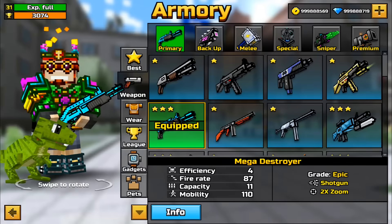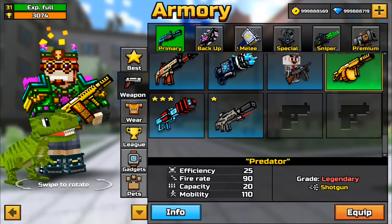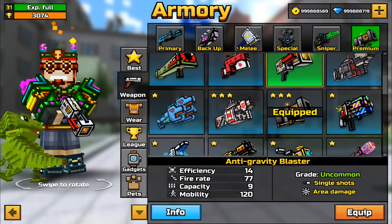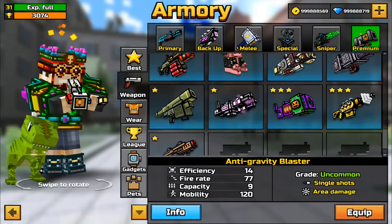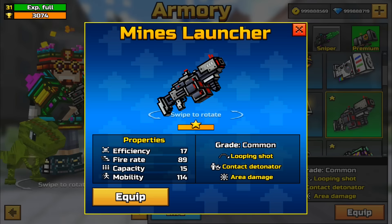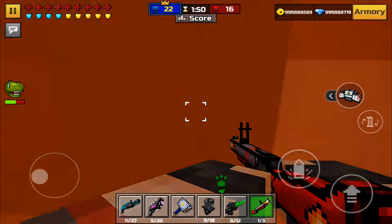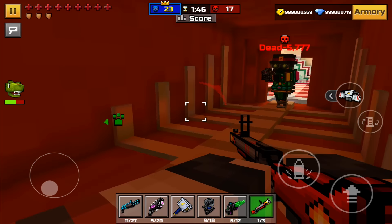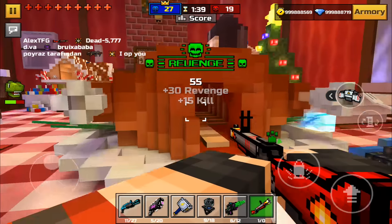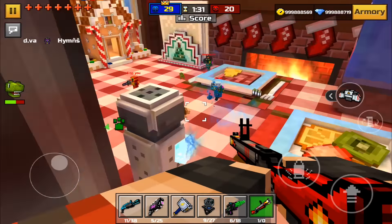Now let's move on to number three on the list. I'm going to open it up — where is the Fire Starter? Yes, number three is the Fire Starter. It should be around here in the rocket launchers section. There you go. So the Fire Starter is a grenade launcher, which is of course OP. I don't think it's a one-shot weapon — it might be a two or three-shot weapon. I'm not sure, let me try to get a kill.